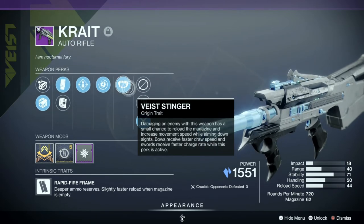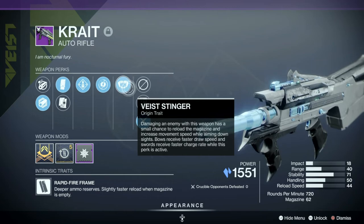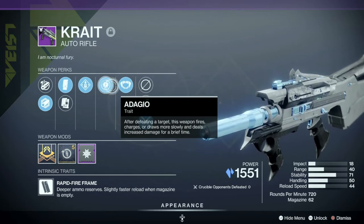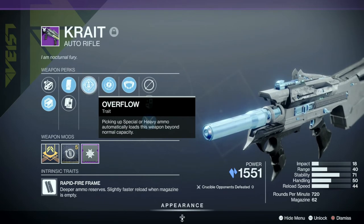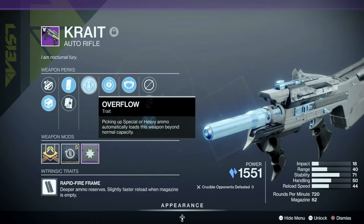In terms of perks we got Vice Stinger — damaging an enemy with this weapon has a small chance to reload the magazine and increase movement speed while ADSing. We also have Adagio: after defeating a target this weapon fires, charges or draws more slowly, and deals increased damage for a brief period of time. We also have Overflow: picking up special or heavy ammo automatically loads this weapon beyond its normal capacity.